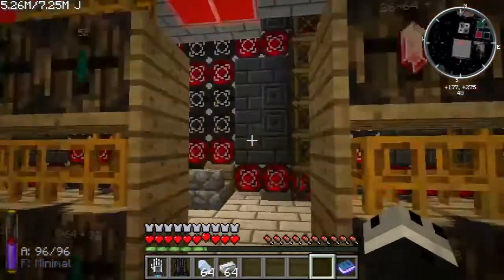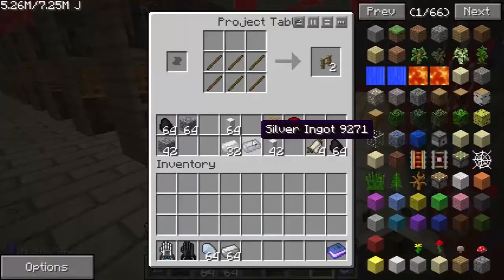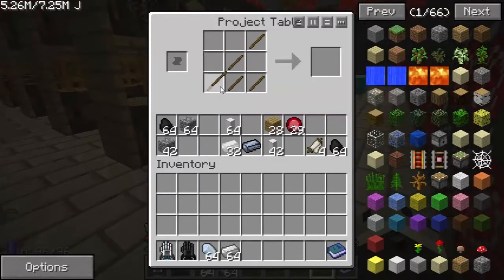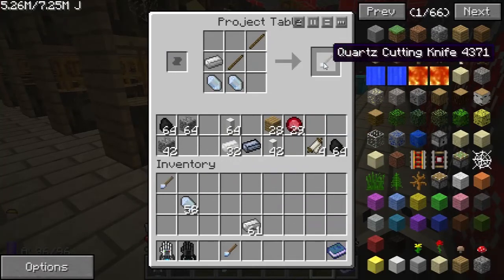Once we have all the kind of components we need, we can start going and building our Applied Energistics island — so it's something like this, right? That's accurate. I guess I'll just make two more since I do have the resources.